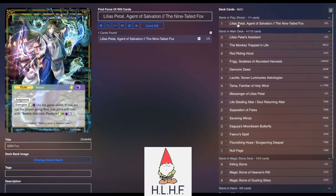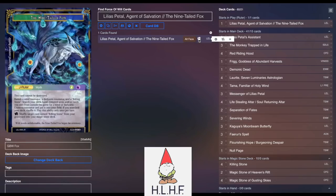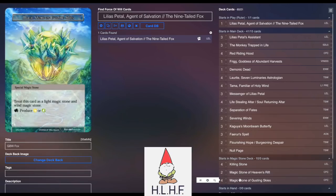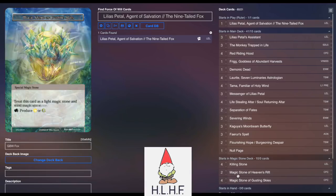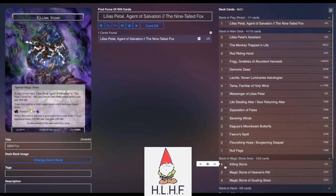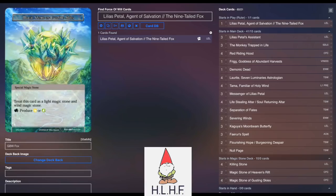high-reward style deck. If you're a Fox player like me, I think that you'll have a lot of fun with this list. We have Lilia's Petal, which turns into Nine-Tailed Fox. Stone base: we play four Killing Stone, four Gusting Skies, and then two Heaven's Rifts, because it actually does need a lot of white in this list — not so much green, but we have lots of green too with Killing Stone and Gusting Skies.